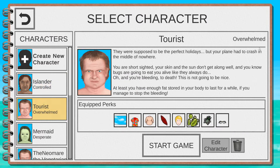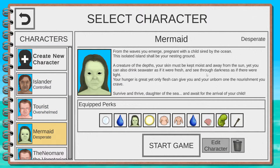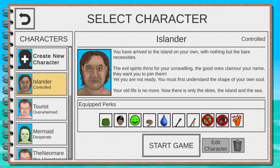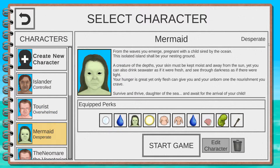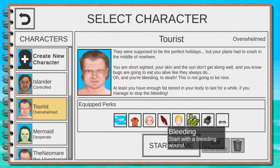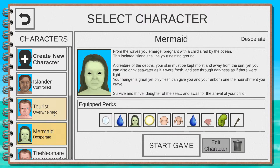The developer made it atmospheric, so there's no easy/medium/hard difficulty. Instead there's Controlled, Overwhelmed, and Desperate. You can see the perks and a little backstory for each character — the perks are all that matter. Controlled means easy, Overwhelmed is medium to hard, and Desperate should be pretty much impossible.